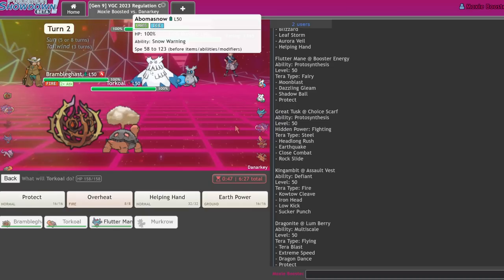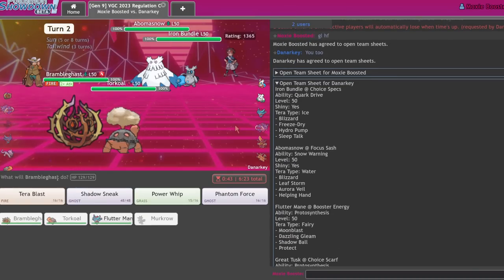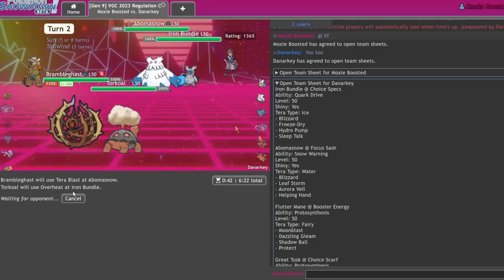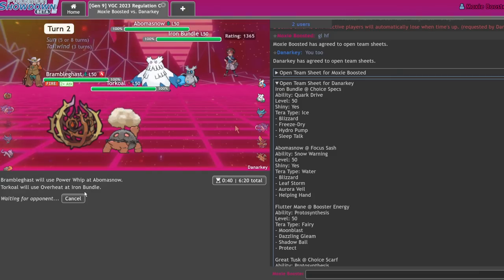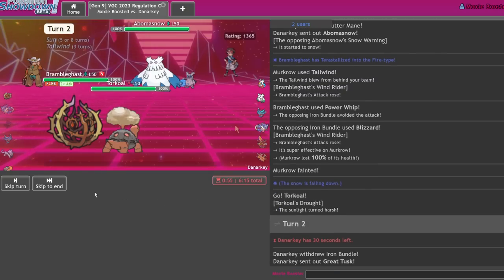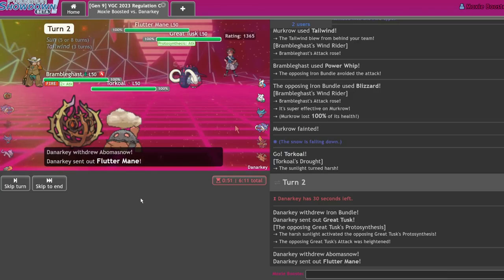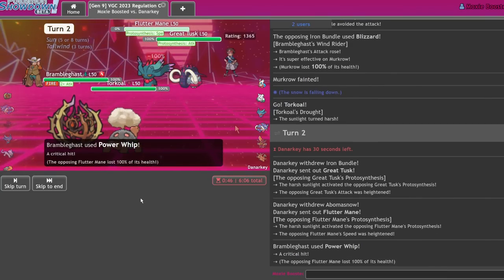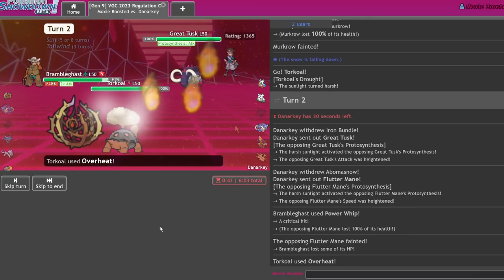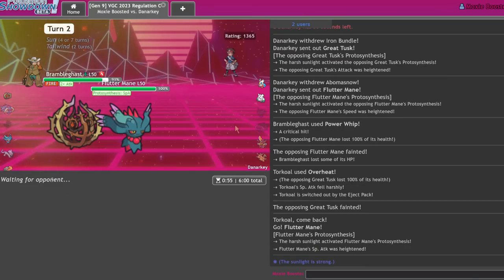Let's Power Whip the Abomasnow. I'm going to Terra Blast and Overheat — actually it's going to Terra Water — I'm gonna Power Whip and Overheat. I'm built different, I'm crazy like that. Check this out — alright, that's still a one-shot! And Great Tusk also gone — disgustingly gone!